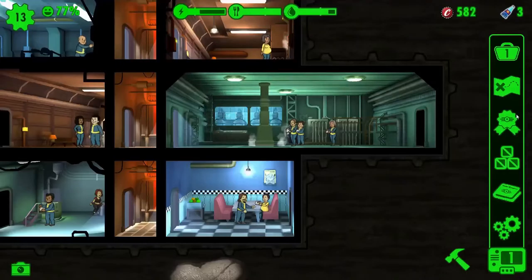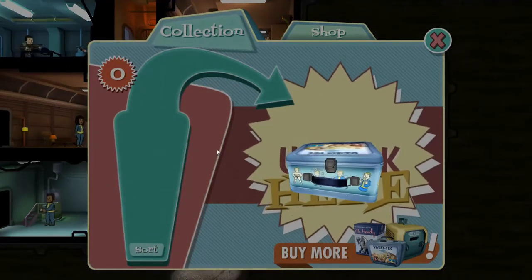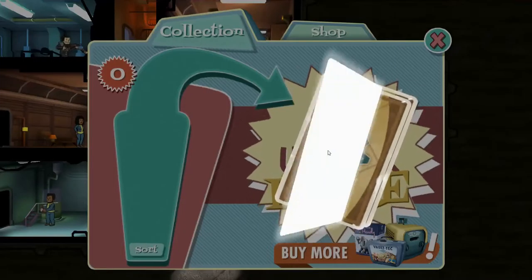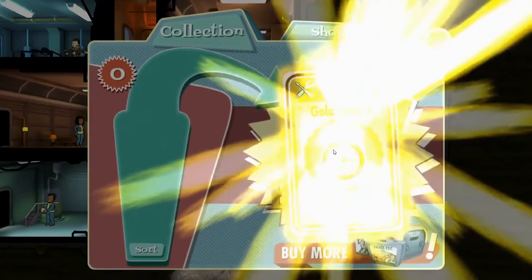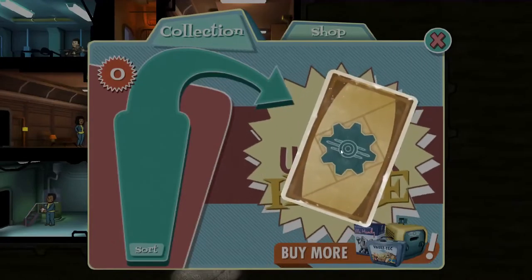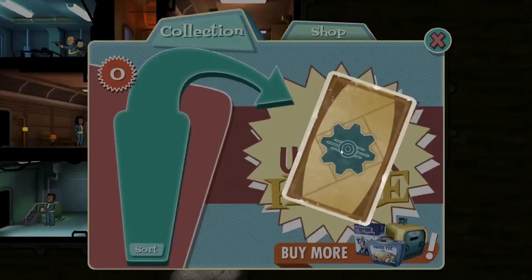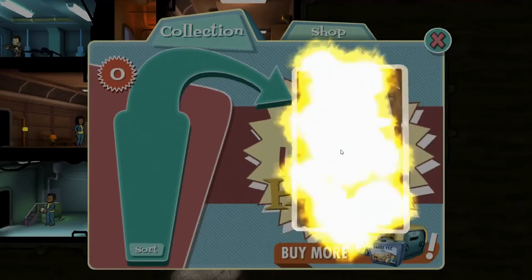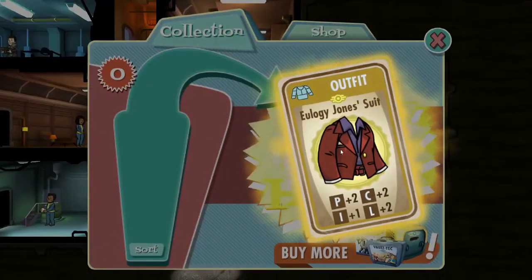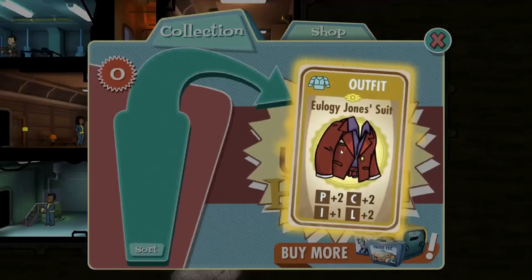Hopefully something very exciting. Water — okay, fair enough. Another gold watch, fabulous. And a rubbish pistol. We did get that awesome weapon last time though so I can't complain too much. We've got something nice here — Eulogy Jones's suit, with bonuses to charisma, luck, and intelligence.